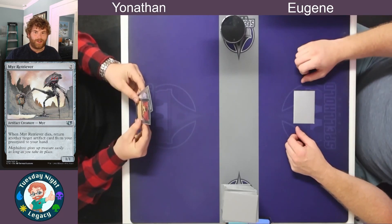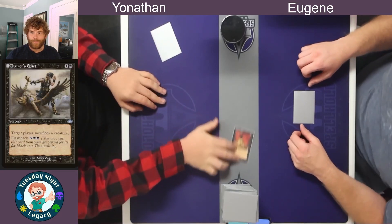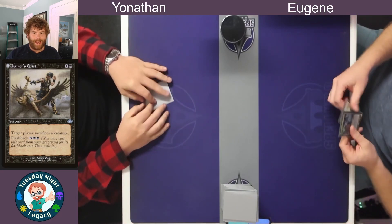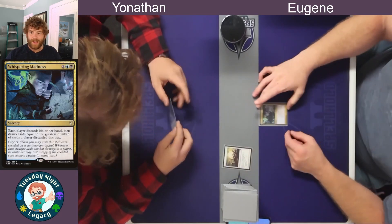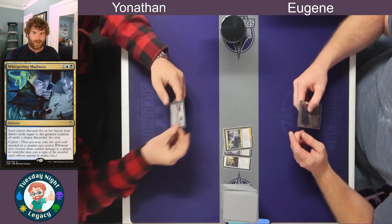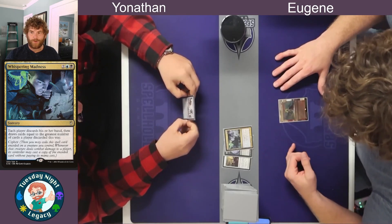Yonathan starts on the play with a Chainer's Edict in hand. Chainer's Edict targets a player — there doesn't need to be a creature in play to cast this spell — so he targeted himself. The other card he could not cast. We then see a Whispering Madness hit the table, which wheels all cards in hand and everybody draws cards equal to the largest number discarded.